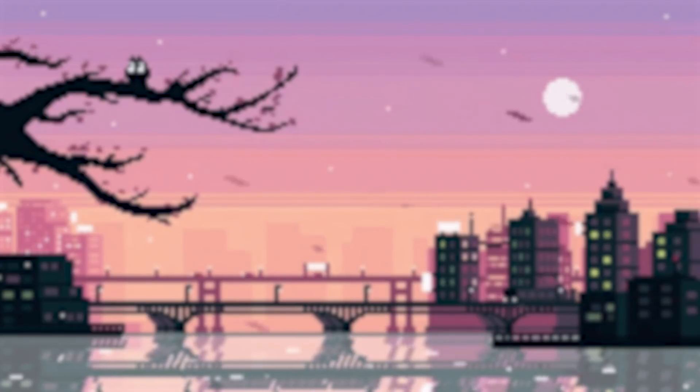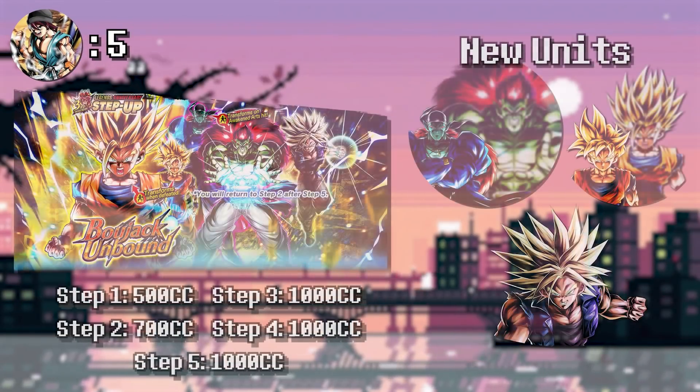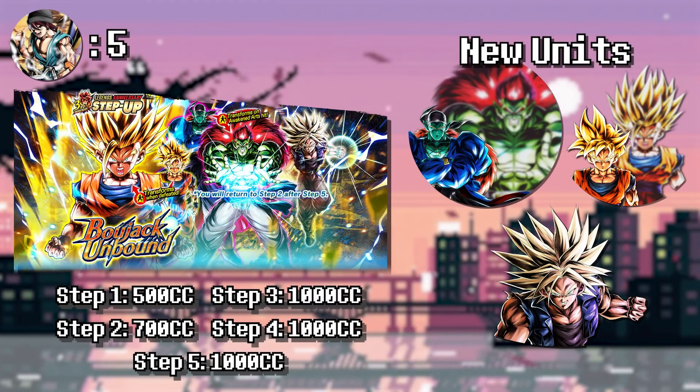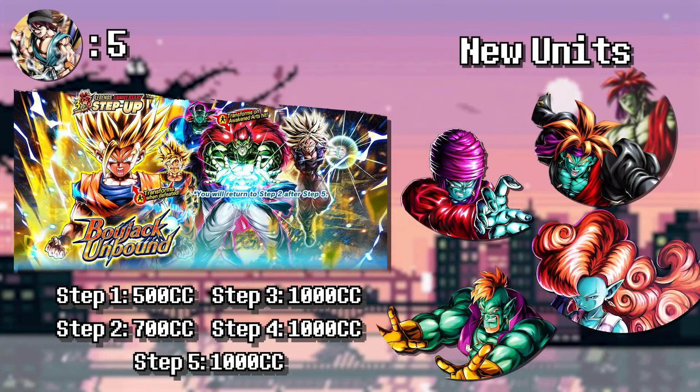So my number five is the Legends Anniversary Step Up Bojack Unbound. I'll explain why I chose that banner. We got Revival Gohan, and Hybrid Saiyans were already broken — he made it much more broken. We also got Red Bojack, who is a good character that people still use on Sagas from the Movies teams. And we got Goku, who's pretty much a Sparking in disguise and the best Extreme unit in the game. It had a lot of great characters. The only reason I put it at number five is because the step-up format back then just wasn't as good.